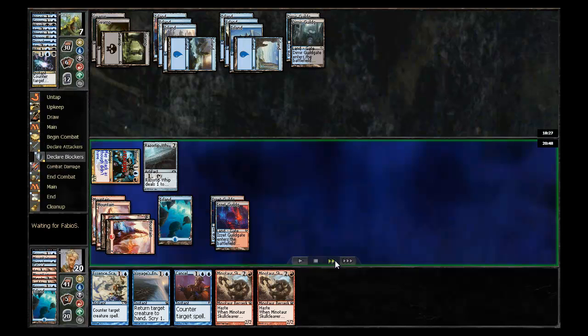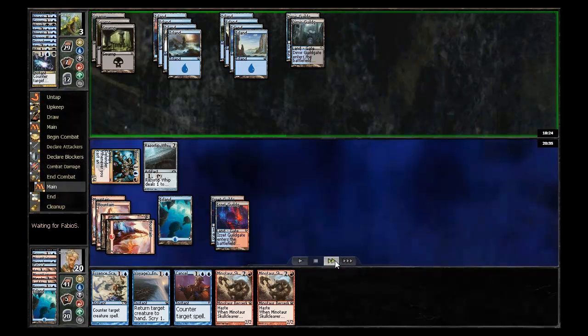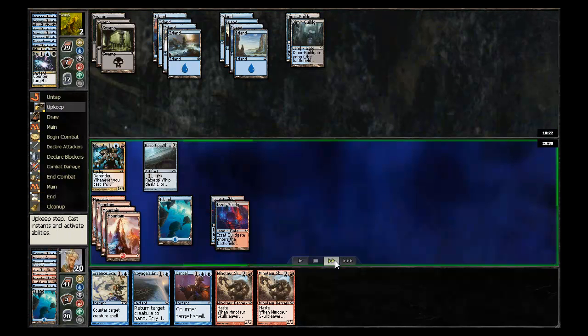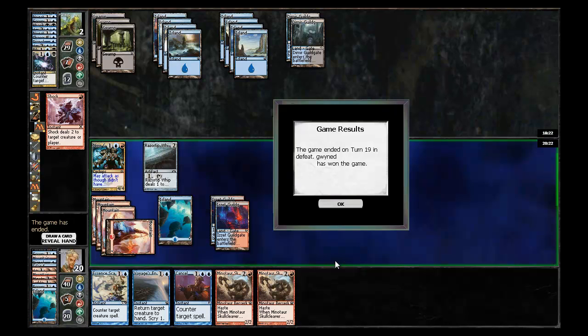I hit him down to three and pass the turn back. I hit him with a Razortip Whip and draw a Shock as well. He doesn't have a counter for it, and that's how it ended.